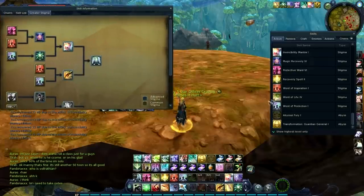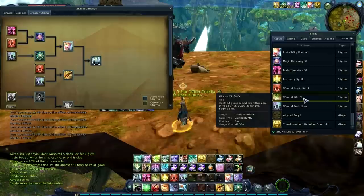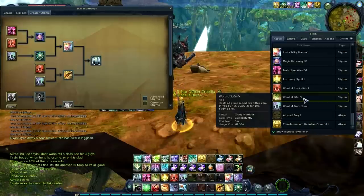First of all, Word of Life — you don't actually need this stigma to use the elemental line, but it goes really nicely with it because it's a team heal. The other two free stigma slots — because we have three total with this line — are going to be put into Recovery Spell and Hit Mantra. Hit Mantra and Word of Life go awesome with Elemental Screen, so those are the other two stigmas you're probably going to be using.